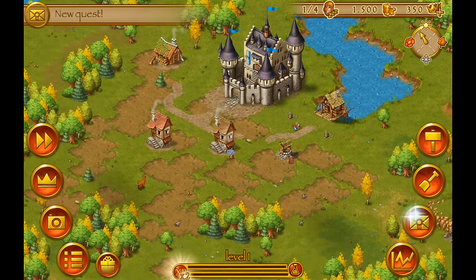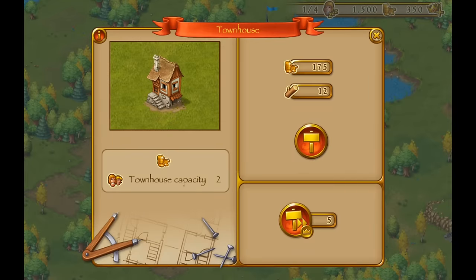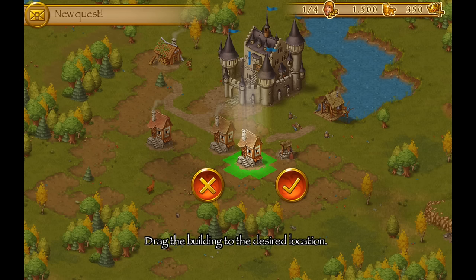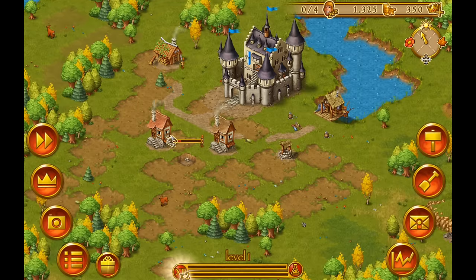Our next step is to build a house. For that we open up the building menu, select a town house, and put it over here next to the other houses — that should be fine. Now the house is building.